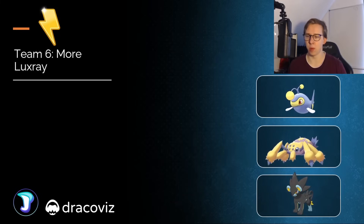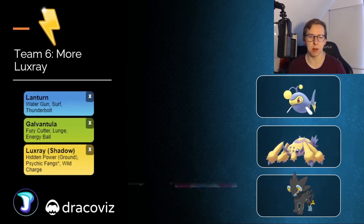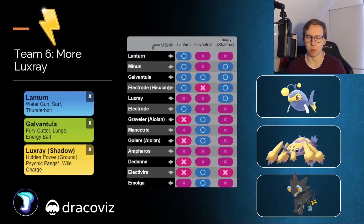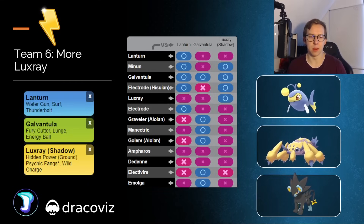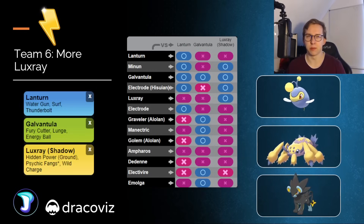Moving on to team number six, we're going to have more Shadow Luxray power this time around with Hidden Power Ground. This time around it's also Shadow — so if you have Shadow Luxray, it's definitely better than the normal variant, in my opinion, because of Psychic Fangs plus the Hidden Power Ground just doing a little bit more damage. Galvantula seems to be one of the best Pokémon you'll most likely encounter nearly every game, and it's going to be able to break this team.